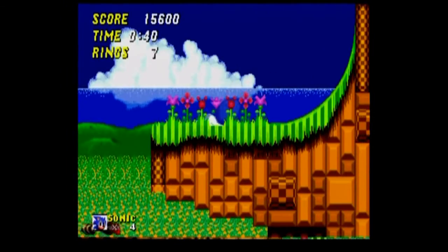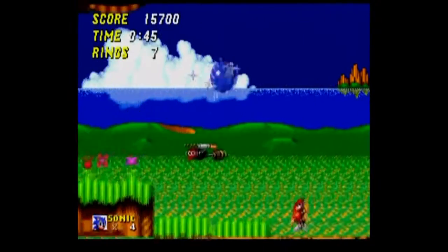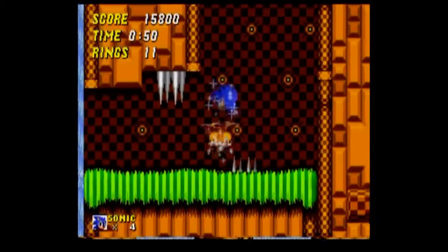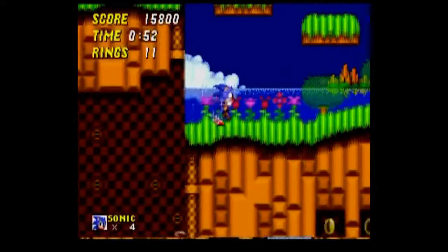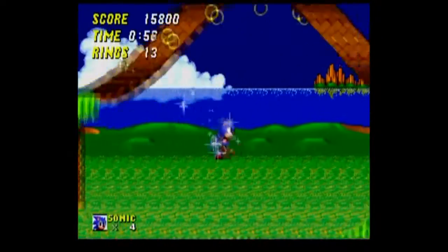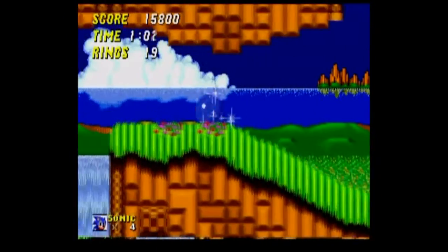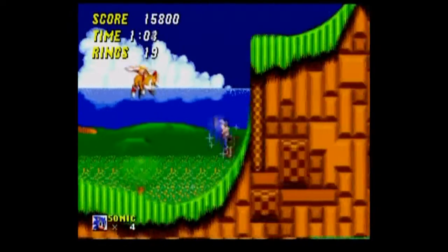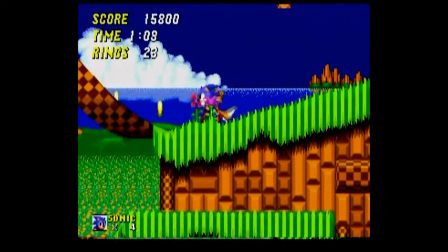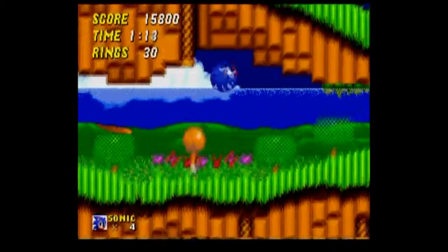Also new to the series is the Spin Dash, but we saw that in Sonic CD. We don't have the super peel-out like last time, but the Spin Dash is so much better in this version than it was in Sonic CD — you can let go at any point, you don't have to wait for it to charge up. Just charge it up and let her rip. That's all it takes.